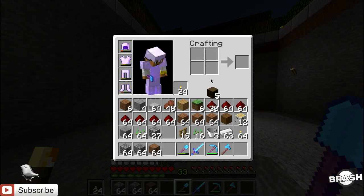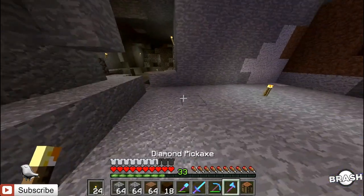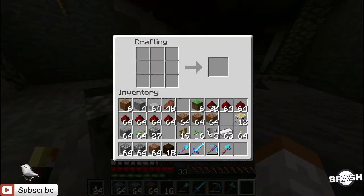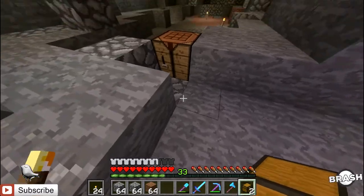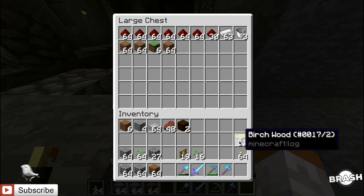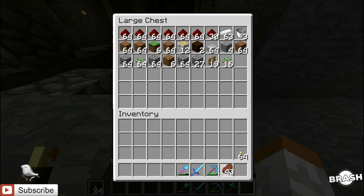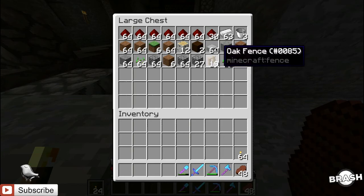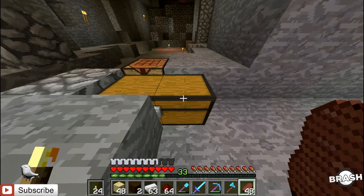So we have ourselves some resources here. Of course, we need a crafting table. I don't know why I didn't make all this stuff before I started. Let's just place this down and make ourselves a double chest so we can store all this junk. We're going to need a lot of this stuff. I don't know if I have enough resources for the entire build — if I don't, I'll just cut and get more. We're probably going to do more than one layer today.